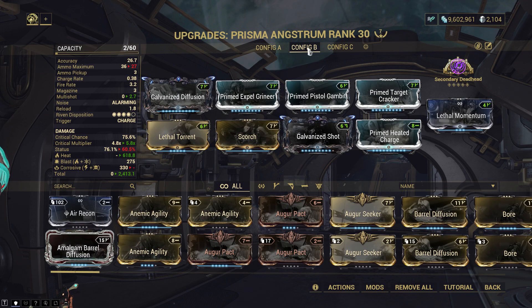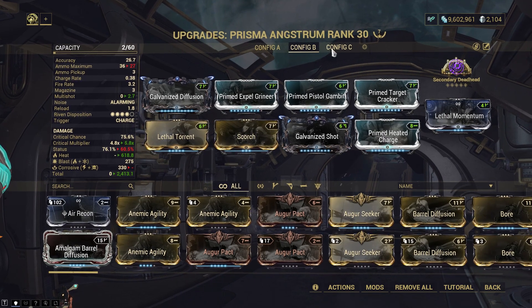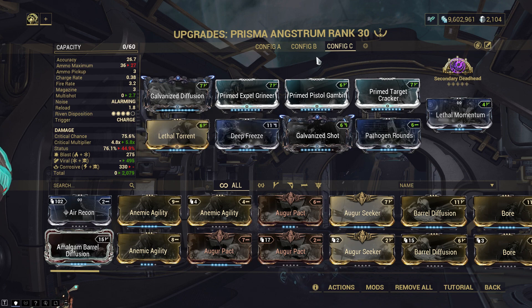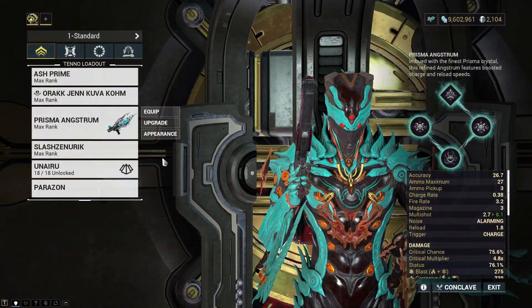I thought at some point about making a Hidden Herod build and also made a Viral one, but I was like — I think this is going to be too much overkill, because I'm already going to be using Zara's Whisper. Zara's Whisper is just the ability that increases damage for this weapon the most — the absolute most — because it allows the same projectile to hit the target a second time, and it's more than doubling the damage. Seeing all of that, I thought this has to work with Corrosive. And it did work, so mission accomplished.